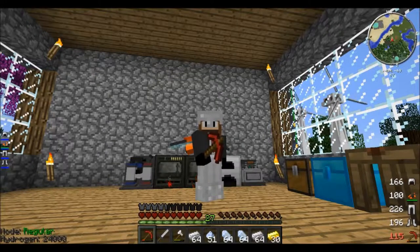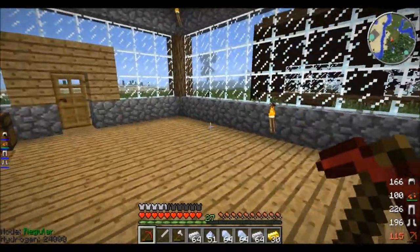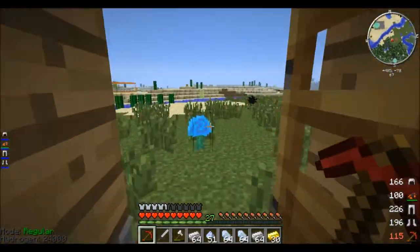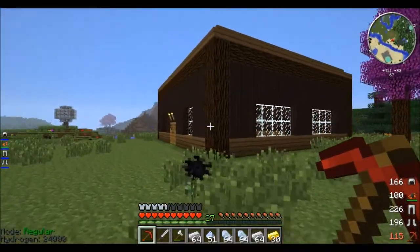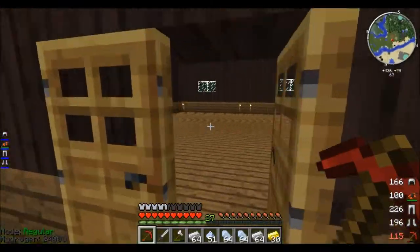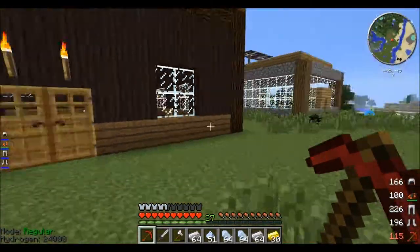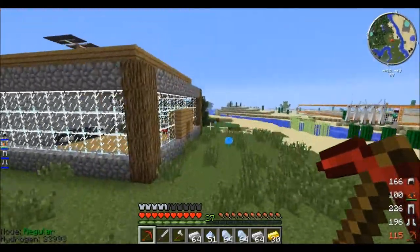Hello everybody, this is InsaneGaming bringing some test pack, and in this episode we're gonna be working on Applied Energistics. I have a building over here already made for it — it might be too big, but who cares.